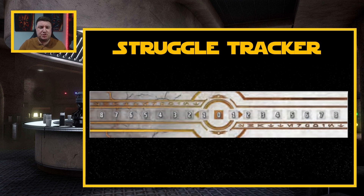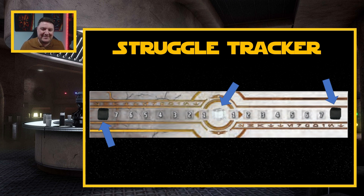Next is the struggle tracker. This is simple and straightforward: the struggle token goes in the central point on zero, and then we have our initial two momentum tokens, both placed over the number eight for each player. The rules don't specify which player is left or right on the tracker, but wherever you've placed it on the table, it makes sense for the player on the left to take the left side. Sort it out between yourselves — it's very simple.